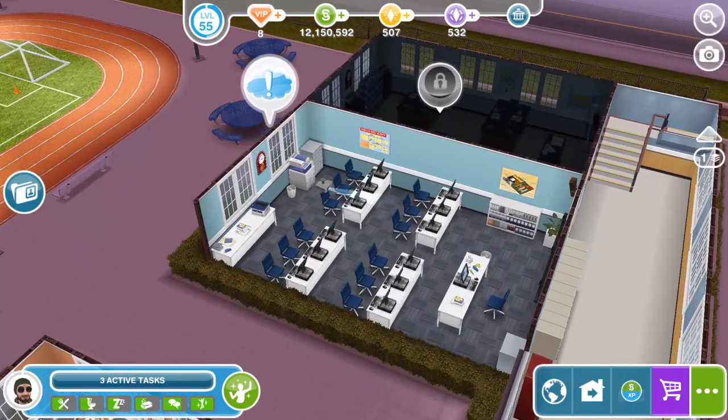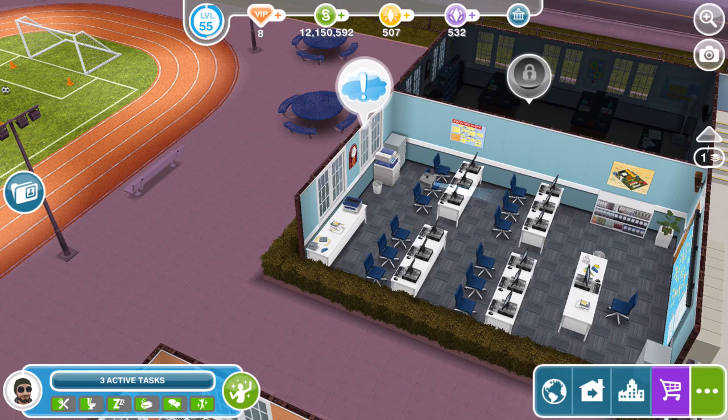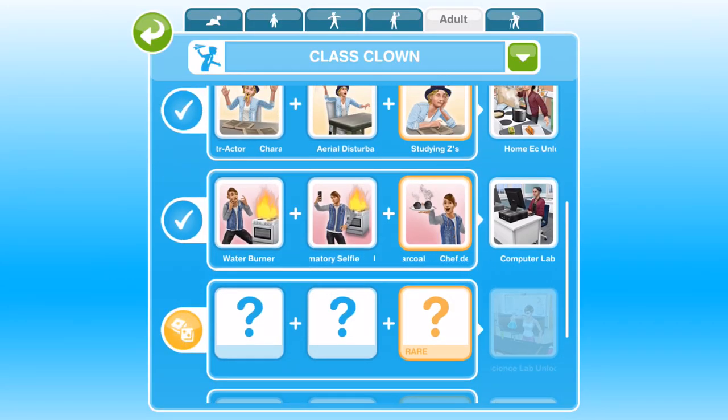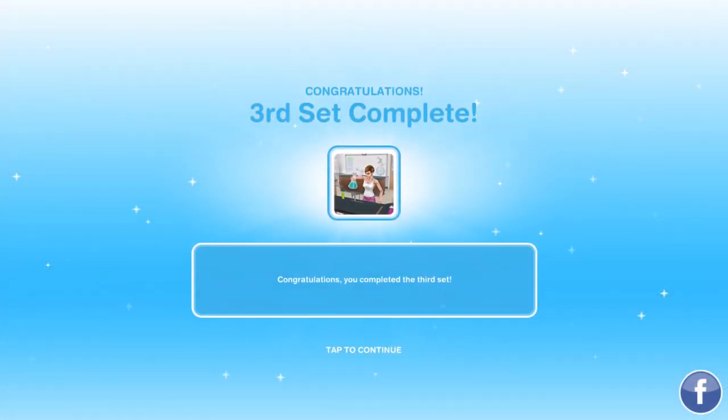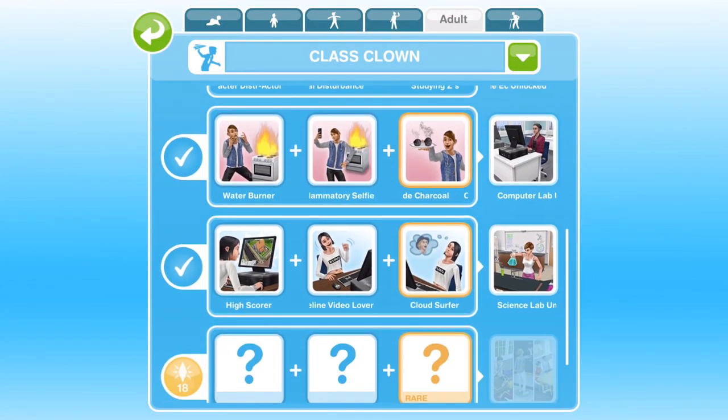Here's the computer lab. We can now go in there and Computer Lab Clown has been added, which is also three hours and thirty minutes. By collecting those we will get the three collectibles on this row, which will unlock the science lab. Here is the last collectible in the third set — we've completed the third row and unlocked the science lab.